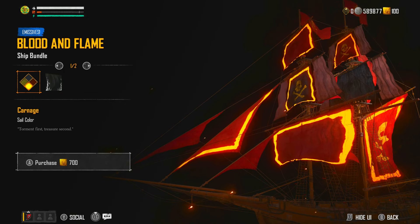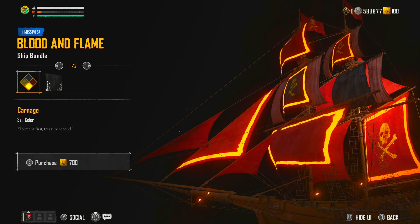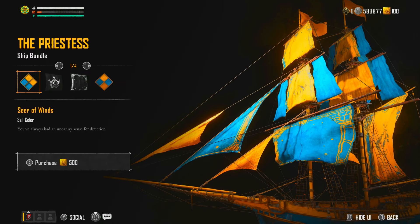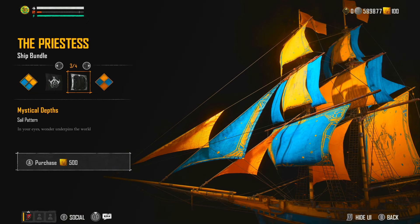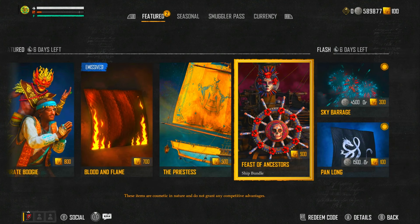Wait, that could be really, really cool — especially with the full sails on a different ship. We have to go quickly and have a look at what that looks like on another ship like the sandbook. We've got the Priestess sails: the sail color, the emblem, the sail pattern, and the hull color.